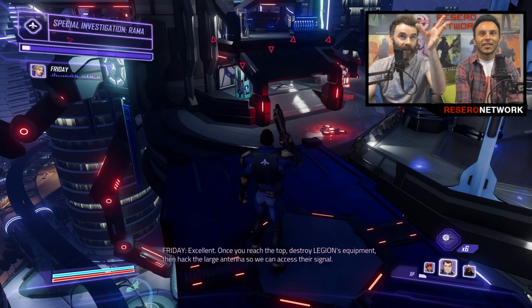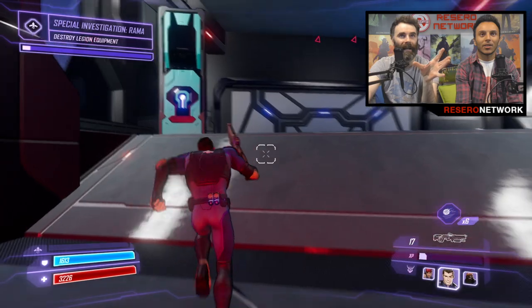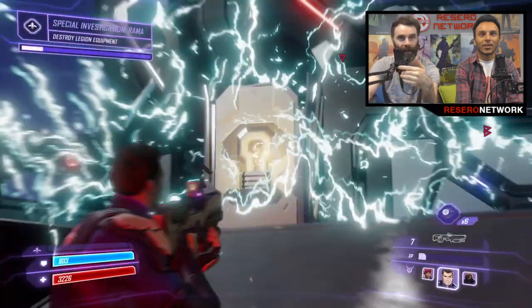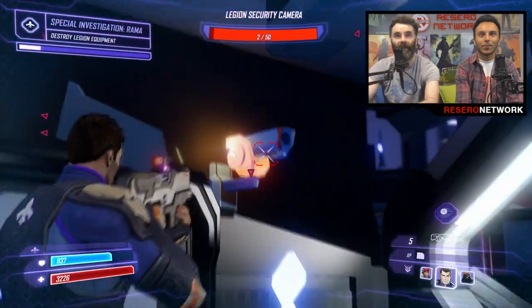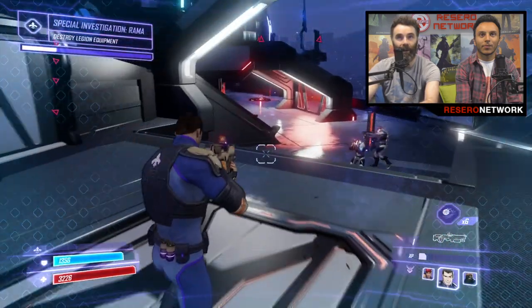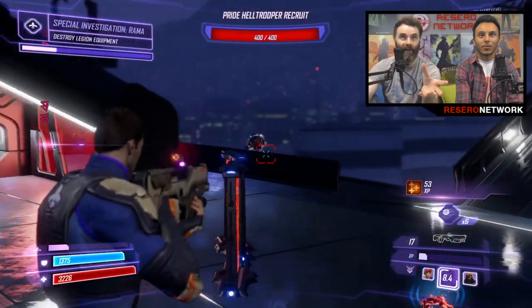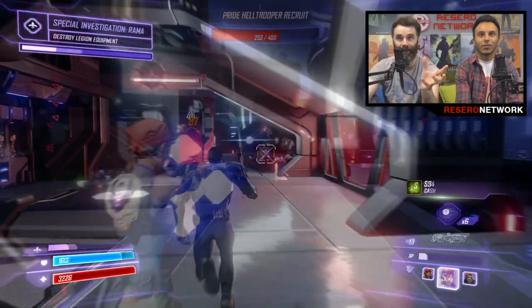So Friday is kind of your mission control — she's telling you what you need to do. Persephone's the leader of Mayhem; you saw her earlier in the hub, in the arc. So this now, I'm just kind of getting into this facility by shooting the locks, and I'll hack stuff later. These are Hell Troopers I'm taking on, just blasting them.